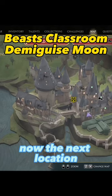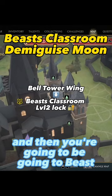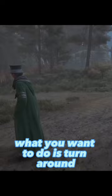The next location is going to be in the Bell Tower Wing — you're going to Beast's classroom. Once you spawn in, turn around and unlock this door right here.